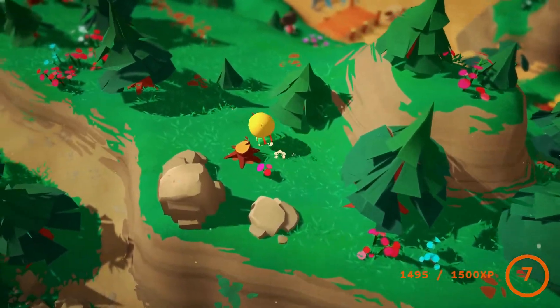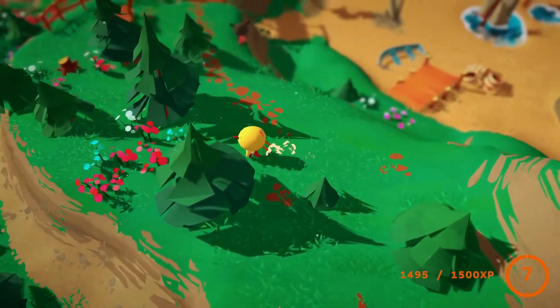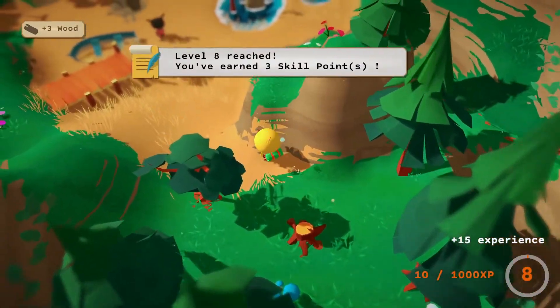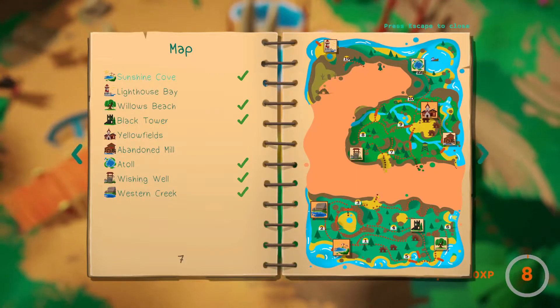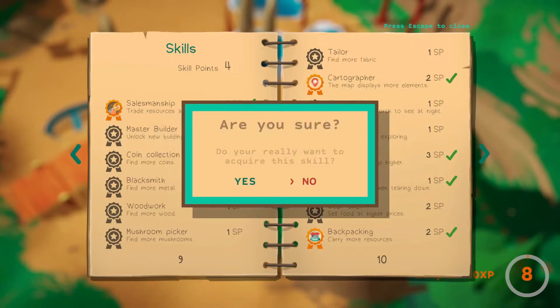There's one of our campers. We've already been up here. I see a log. We've got three skill points. Let's do Master Builder so we can build new stuff.